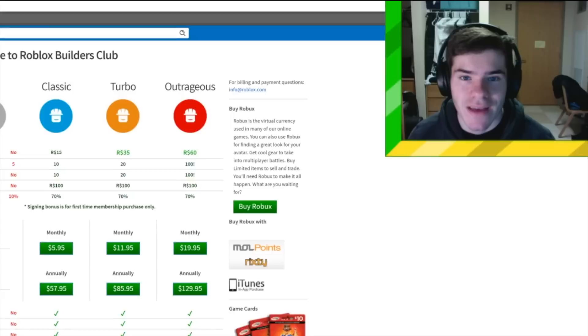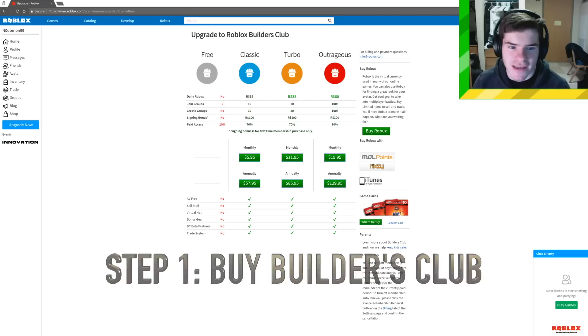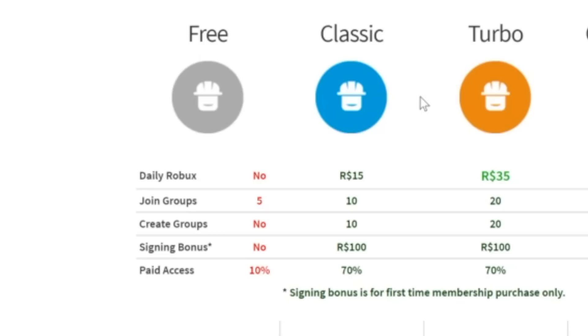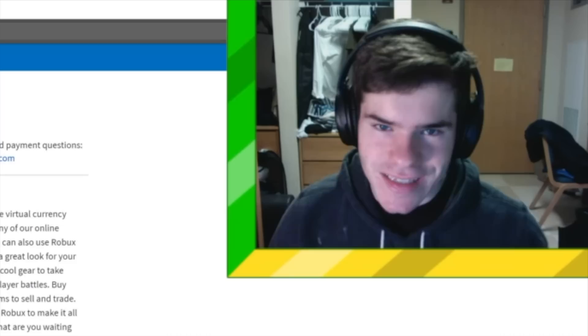This first step might sound really obvious, but the truth is it's not. A lot of people don't know that to become rich on Roblox, you have to buy membership — you need Builders Club. Number one, to be able to trade, you have to have Builders Club. Any of the versions work: Classic, Turbo, or Outrageous. Without any of them, you cannot trade. You also cannot sell t-shirts, cannot create groups, and can't sell a lot of stuff. So step one is: buy Builders Club.